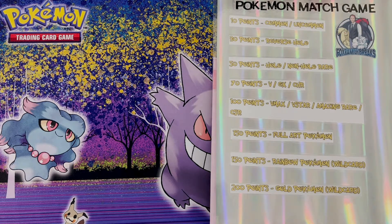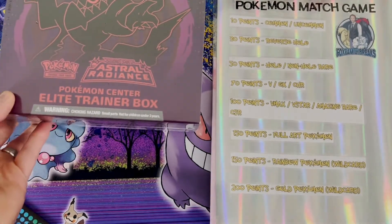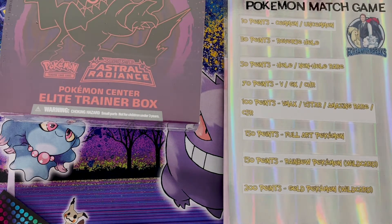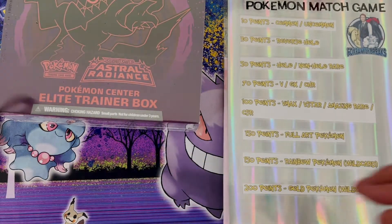You want to make sure that you're subscribed and you want to watch the next 10 videos, because you'll be getting code words in those videos. We're gonna play some Pokemon match today and we're gonna open up this Astral Radiance ETB from the Pokemon Center. Somewhere in this video I'm gonna give away the code word, so make sure you're watching the whole video because they're gonna be at different parts during each video.